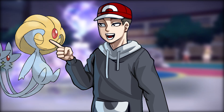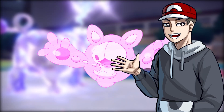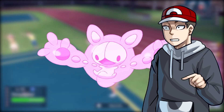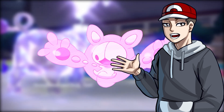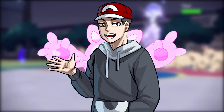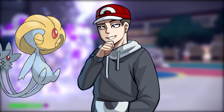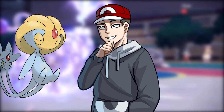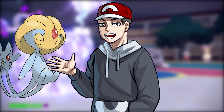Say I have an Alakazam and you have a Reuniclus. I Toxic your Reuniclus as it switches in, but you have Magic Guard so you don't take any of the residual damage. You start Calm Minding and eating my hits and boosting your stats to terrifying heights. Just as you get to +6/+6 and think you can sweep through the rest of my team, I hit you with a Skill Swap. Now you have my ability — Levitate instead of Magic Guard — and you get hit with seven turns of Toxic damage at once, basically taking you out. The Toxic damage still compounds regardless of Magic Guard blocking it, so if Magic Guard is removed in any way, you will take all that damage at once.